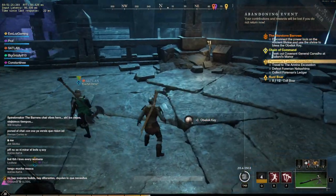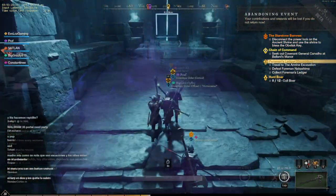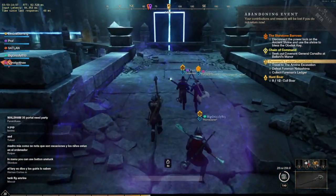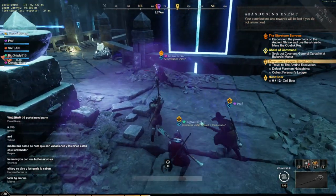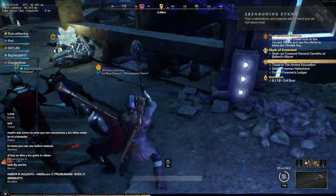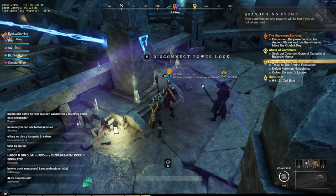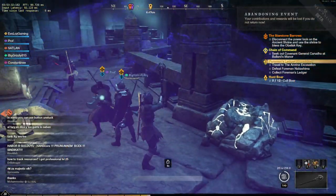The obelisk key is what you need to put back in that tower mentioned earlier. But before you can insert the key you need to power up the shrine, and to do that you need to go back up to that bridge. With your protection shrine, get everyone through the laser beams and activate the disconnected power lock. Turn that on — with it on, the obelisk is now activated.